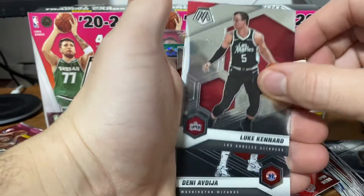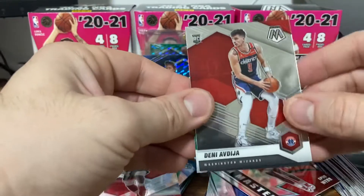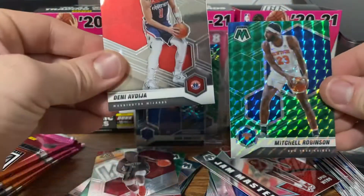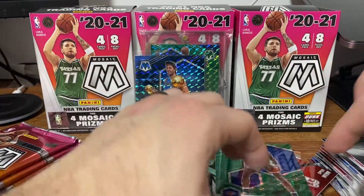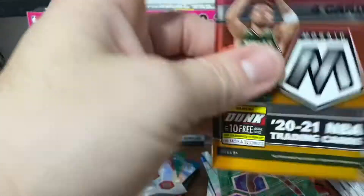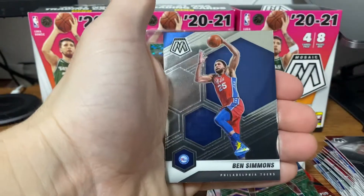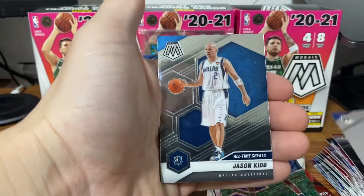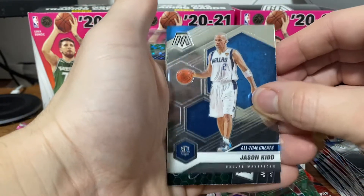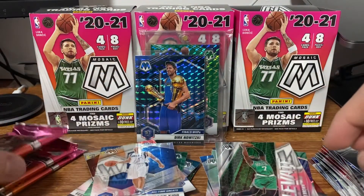Another green on the back — Royce O'Neal, Luke Kennard, a Deni Avdija rookie, and then a Mitchell Robinson Knick. Getting the Knick green mosaics, which is great. Thaddeus Young, Ben Simmons, an All-Time Greats Jason Kidd, and then an Elevate Jaylen Brown — a second Elevate Jaylen Brown.